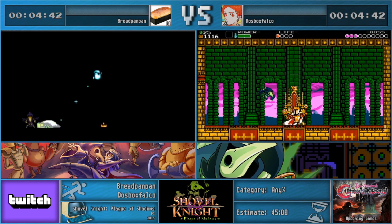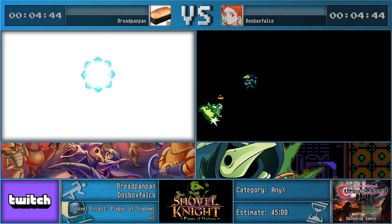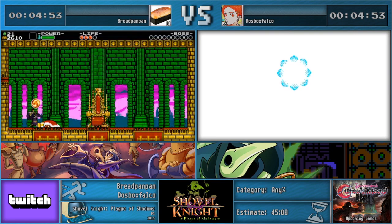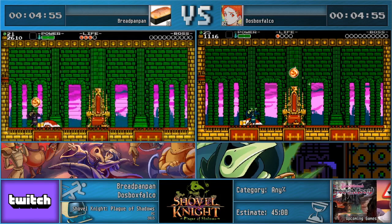Overall his stage is pretty simple. You just want to throw bombs at him, there's a little bit of bursting, and you want to get him to run up against the wall at some point — but it's not terribly complicated. It's a pretty easy stage when you're playing casually or speedrunning.